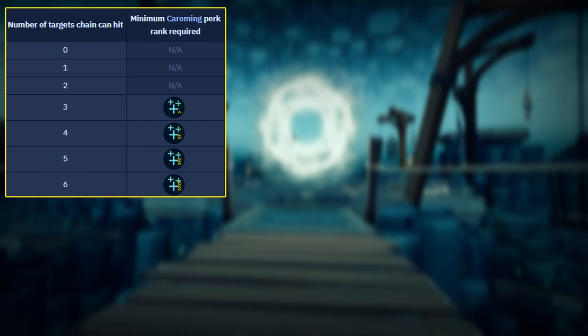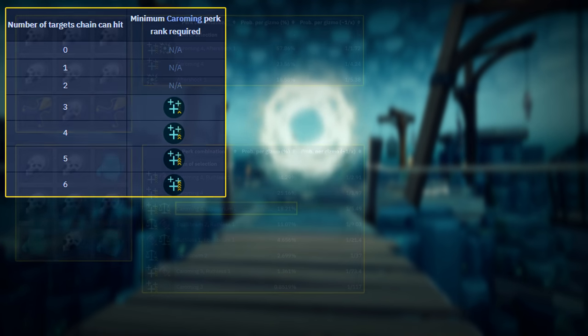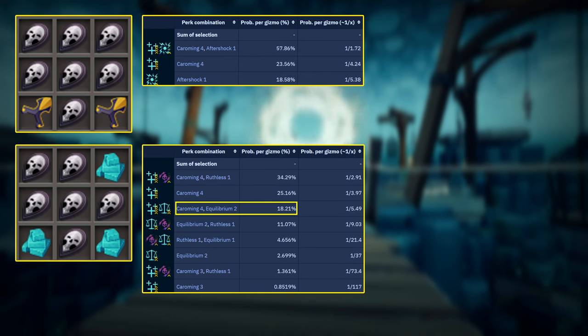Just like with Greater Ricochet, the amount of targets Greater Chain can hit can be increased by using the Caroming perk, up to a total of 6 using Caroming 4. Now you can get unlucky making a bunch of these gizmos — it can be annoying and very costly — so keep that in mind, especially since Greater Chain isn't as effective as Greater Ricochet for single target DPS.